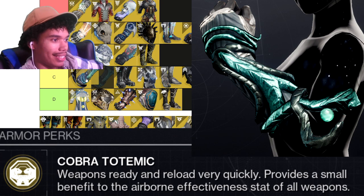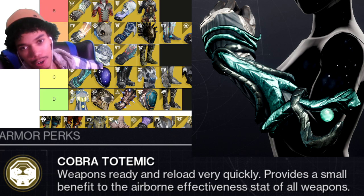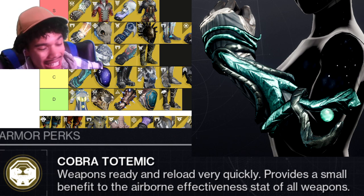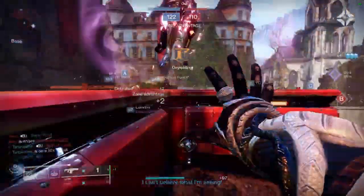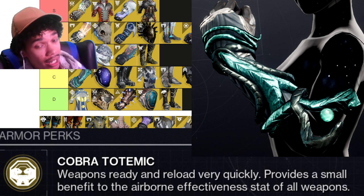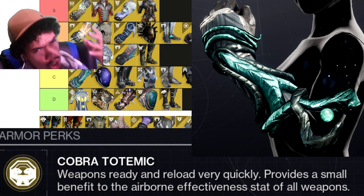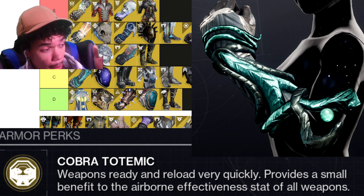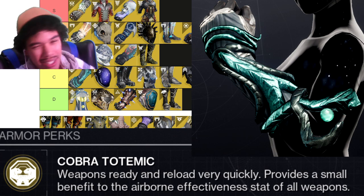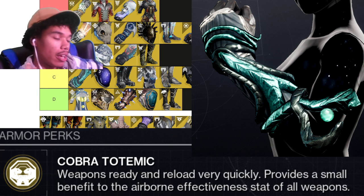Ophidian Aspect — high C tier. It's been nerfed. It used to give crazy melee lunge range plus insane handling, which made Warlocks in my opinion the strongest shotgun class — they switched to shotguns the fastest and had the best melee lunge range for the shotgun-melee combo. Now it still gives the handling buff but no more melee lunge range. You do still switch to your shotgun pretty fast, so it edges out Eye of Another World.